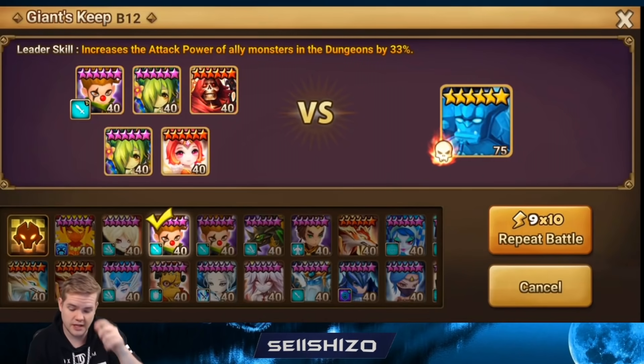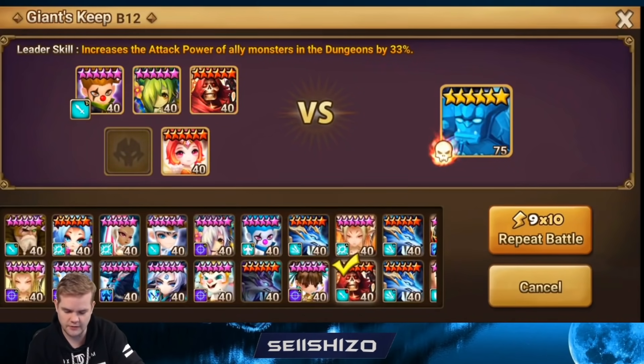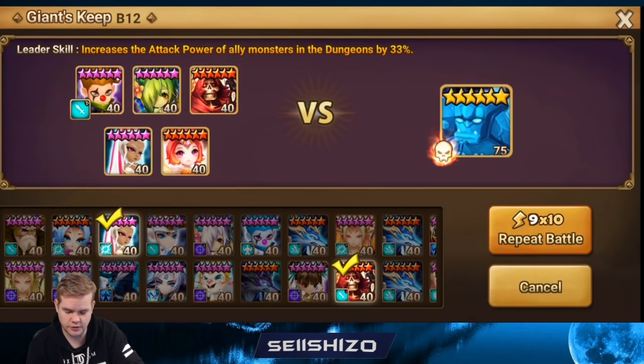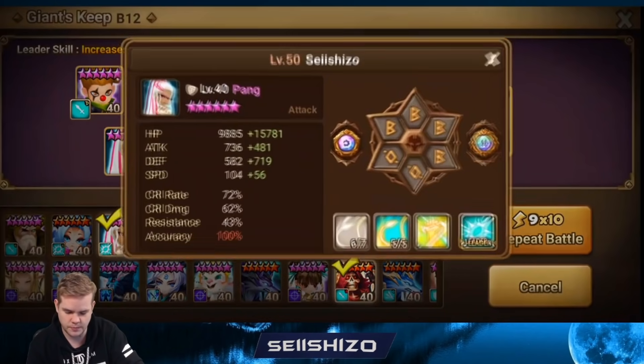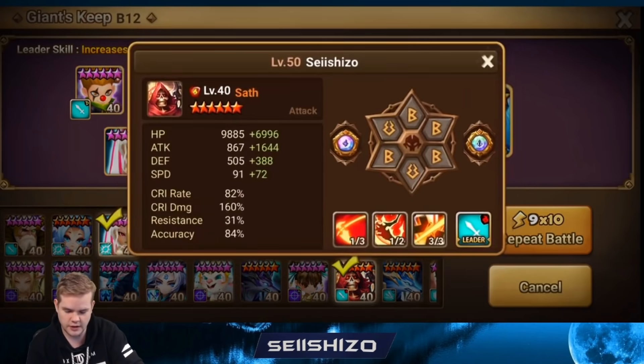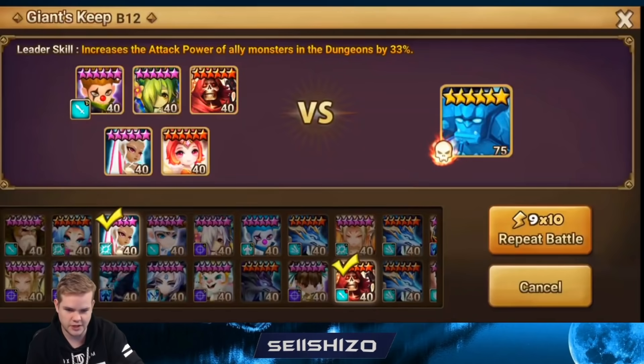Another question I got asked quite a bit: what if I don't have a second Melia — can I use Pang? I think you can. I should put Pang just one speed above Tattoo, so I have to lower down this speed a little bit, so Melia also outspeeds Pang. That way you actually have two rotations of Melia.